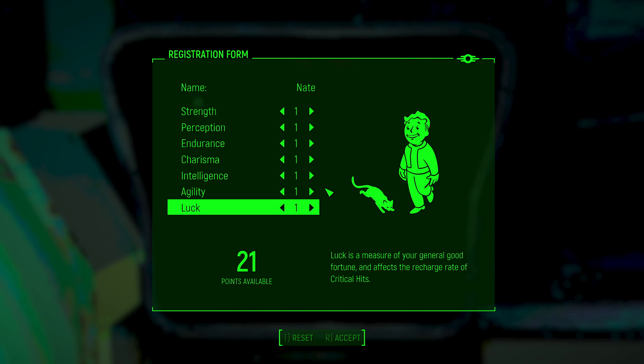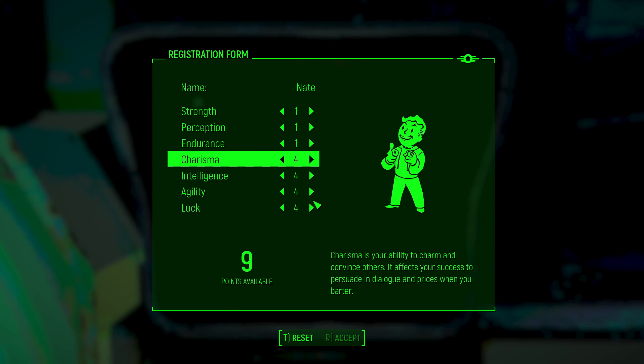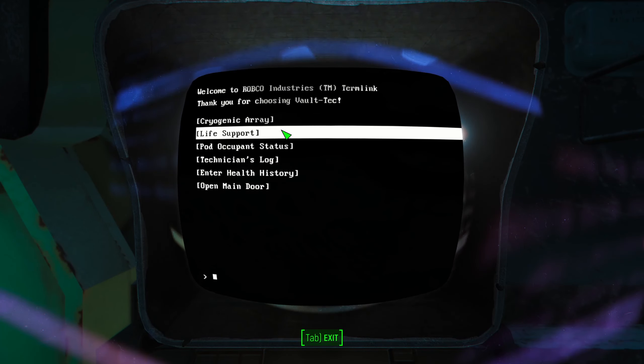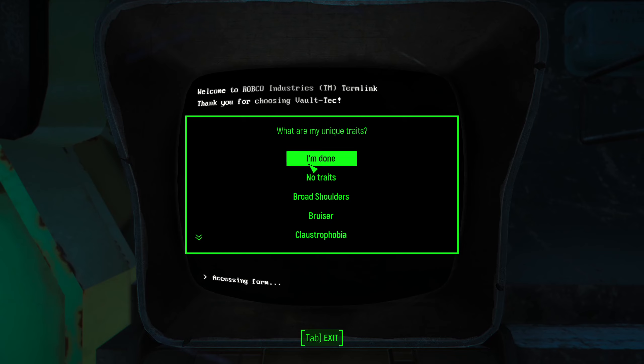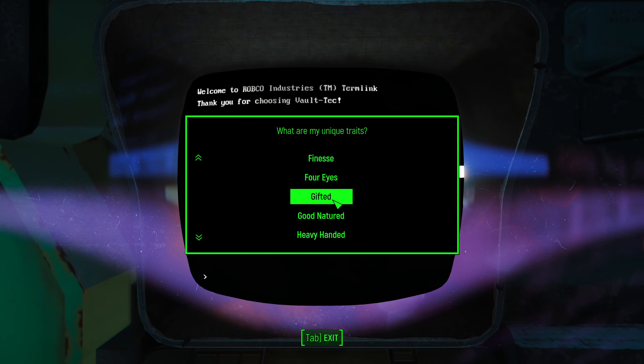Let's just go with four in everything. Let's enter health history. You can actually add traits — unique traits. So like I said, if you're familiar with previous Fallout games, 'Gifted' will get you a plus two to each SPECIAL stat, but you gain experience at half the normal rate. Honestly, that sounds pretty good to me.